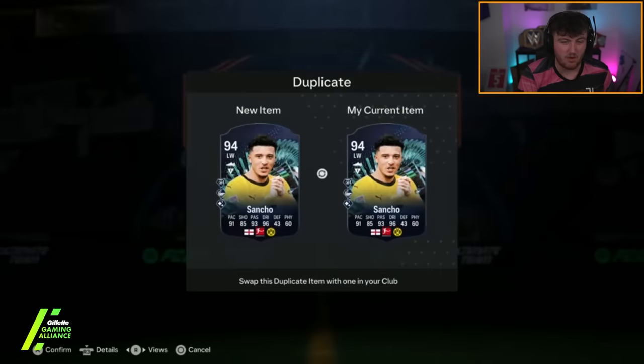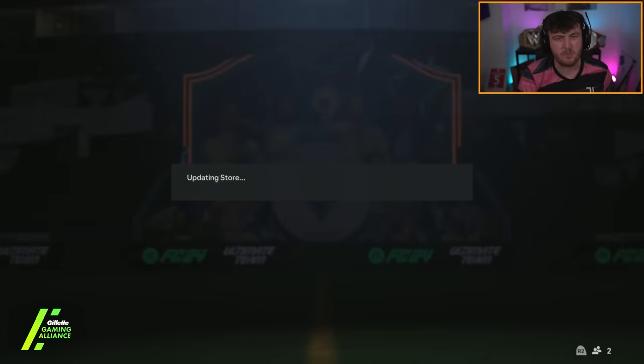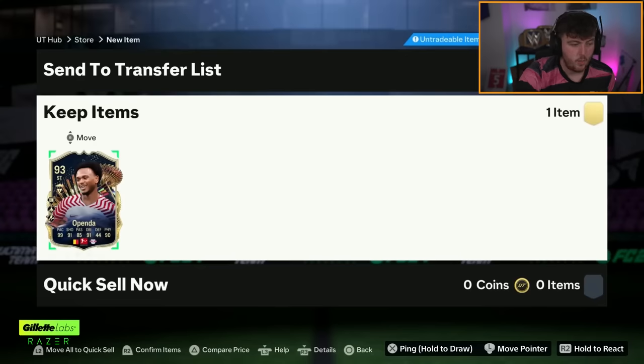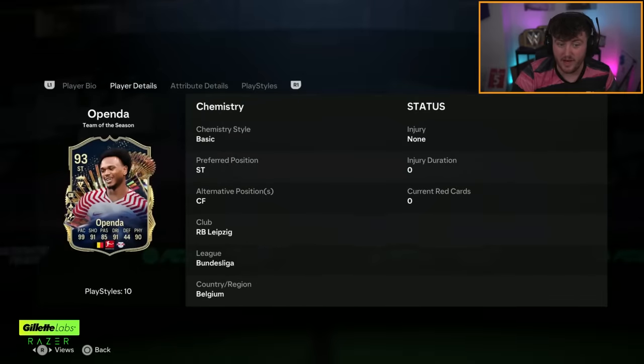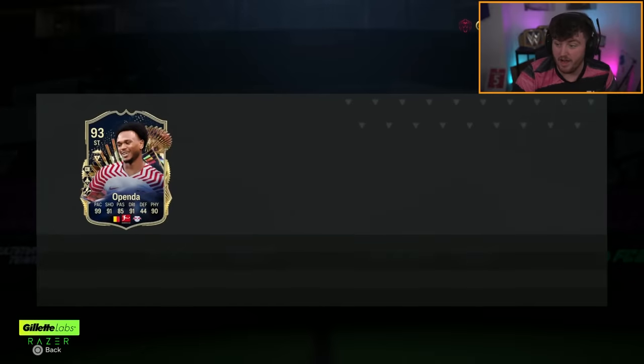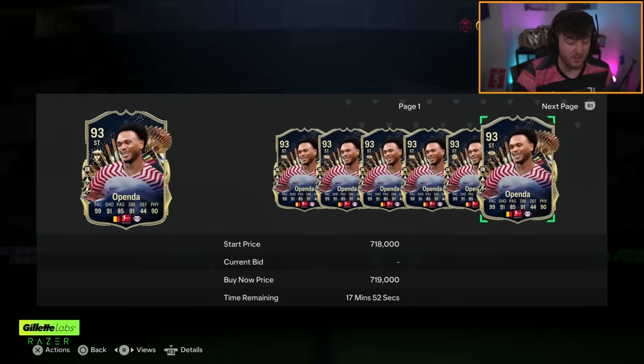He's only cheap because he's in almost every red pick and probably going to be in a lot of TOTS packs — he's just very common. We joined after he'd opened it; I didn't press record quick enough. He's packed a Pender though — that's probably the best one we'll see today. Pender is over 700k, a nuts card. It was extinct for a long time — five-star skills, really good playstyle pluses as well.